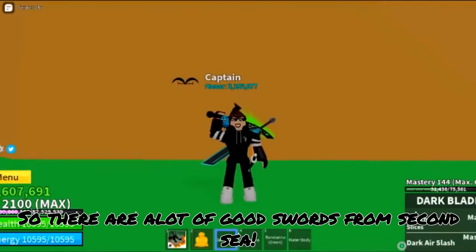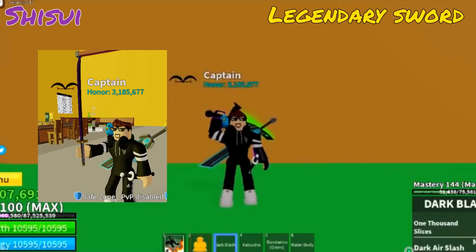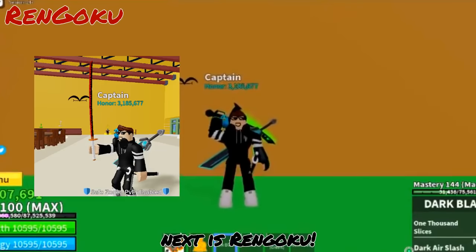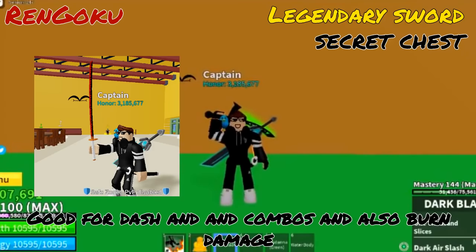So there are a lot of good swords from 2nd Sea, so let's start one by one. First is Shisu — legendary sword, can get from the legendary sword seller, good for combos. Next is Rengoku — legendary sword, can get from a secret chest, good for dash combos and also burn damage.